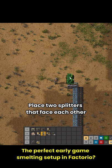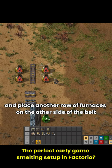Place two splitters that face each other. Place a row of furnaces and put on some belts. Place another row of furnaces on the other side of the belt. Drag belts on each side of the furnaces.